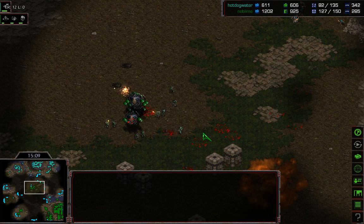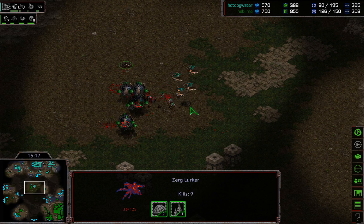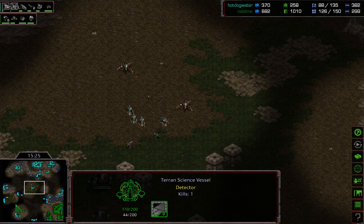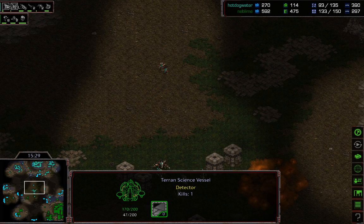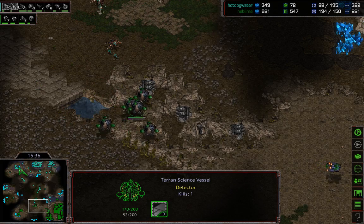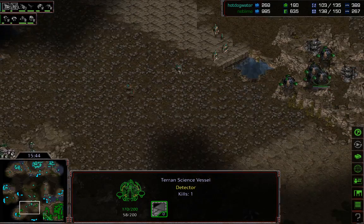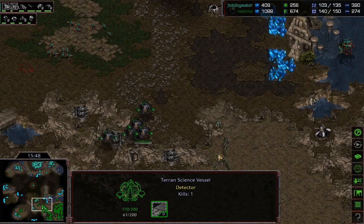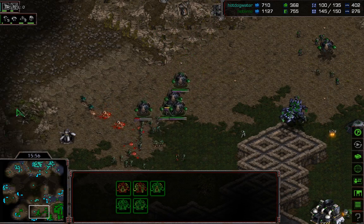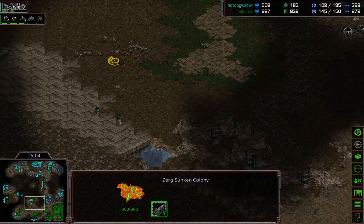Very efficient play — so many lurkers going down for not very much army. We do have a couple vessels going down to hydras. For the economic situation he's found himself in for most of this game — economically behind — he's traded very well over the last five or so minutes with much smaller armies in general. His efficiency with the vessels killed as many lurkers there as he probably physically could have with that group of marines. But a four-base Zerg — the hive tech for Zerg is really scary.